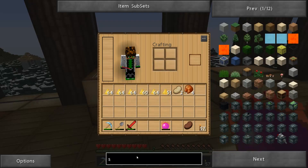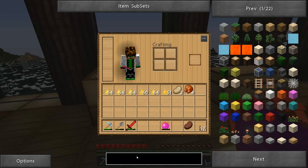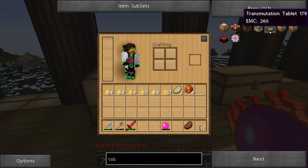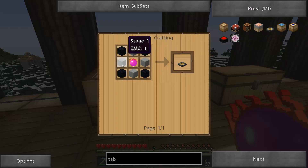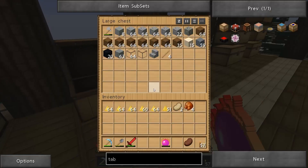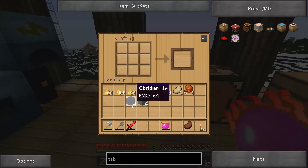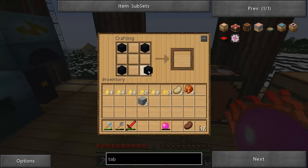Now the next thing to make is our transmutation table. There's a tablet and a table - they're the same thing, just one you can take around with you. So here we go: it's four smooth stone, four obsidian, and the philosopher's stone. That's why I was saying earlier when we were digging up the obsidian we needed a couple more - so there's four and then one two three four.